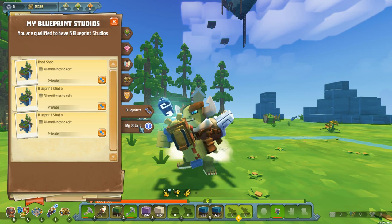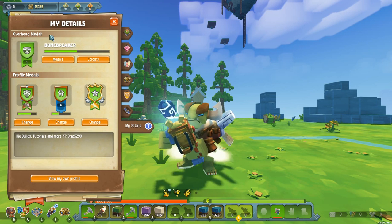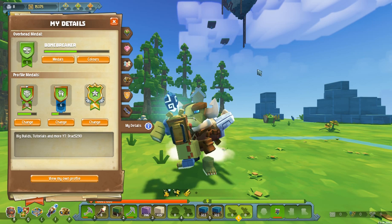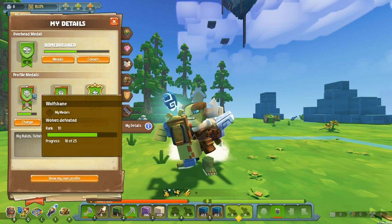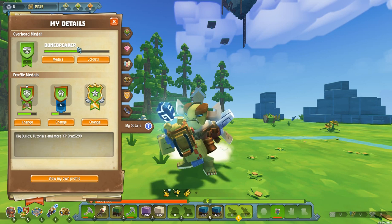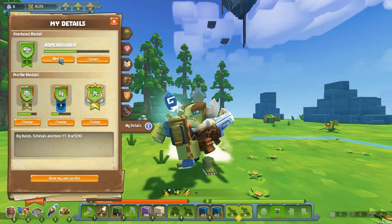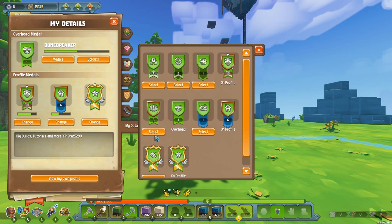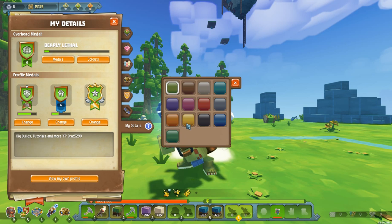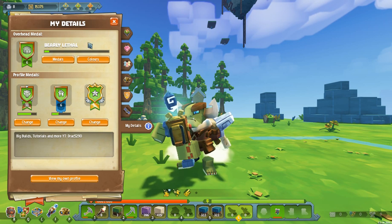At the very bottom we have My Details, which is how you set up your profile to show yourself off to the world. Starting from the top: you've got an overhead medal, which is the thing that appears above your head as you're wandering around - people associate this with you all the time, and it gives you a title like Wolfsbane, Bonebreaker, VIP, or Settler underneath your name tag. You can change your overhead medal to whatever you like and also change the color of all your medal stuff.